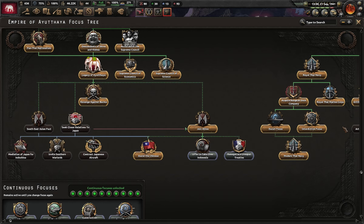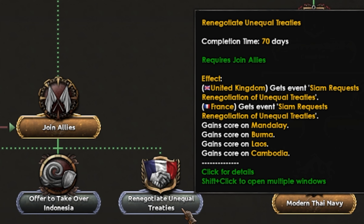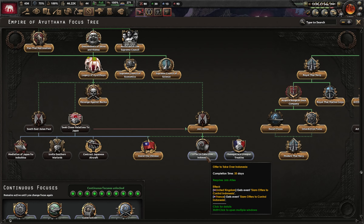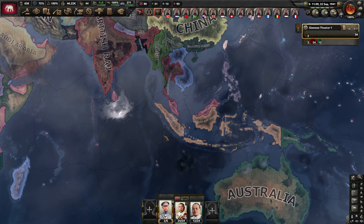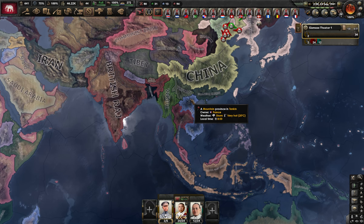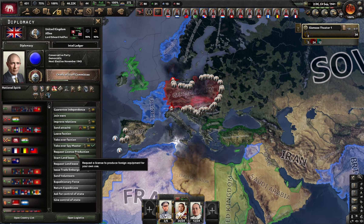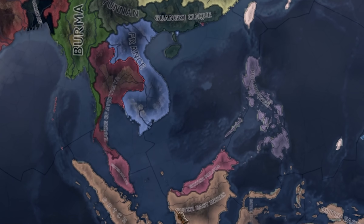We've got an opportunity - joining the Allies opens up 'renegotiate unequal treaties,' giving us treaty renegotiations with the UK and France and maybe a chance to take over Indonesia. I'm going to try Indonesia first. Since we're in the same faction, I'm hoping they agree. I'll improve relations with France and Britain first.